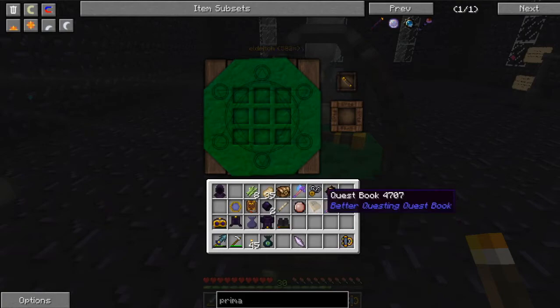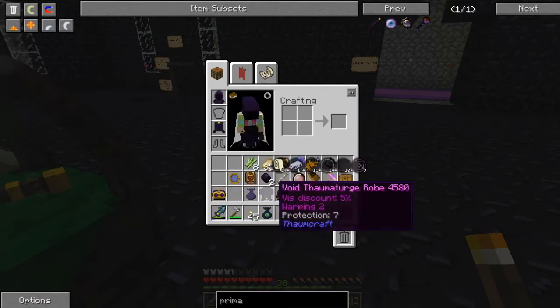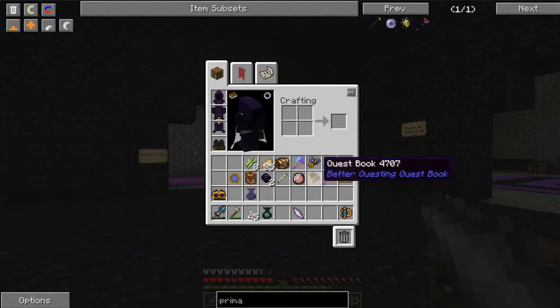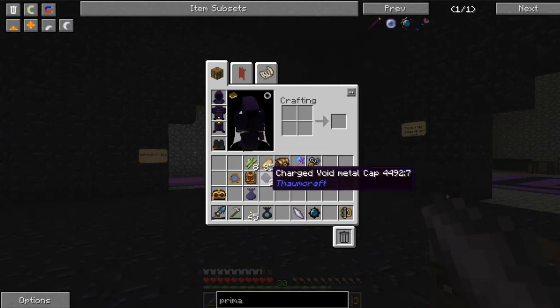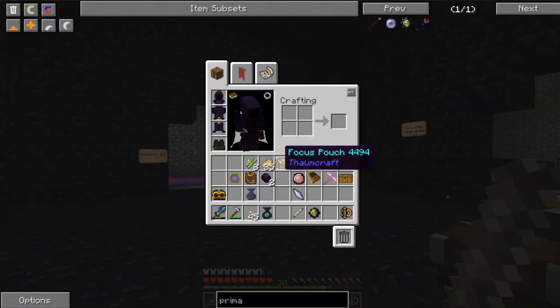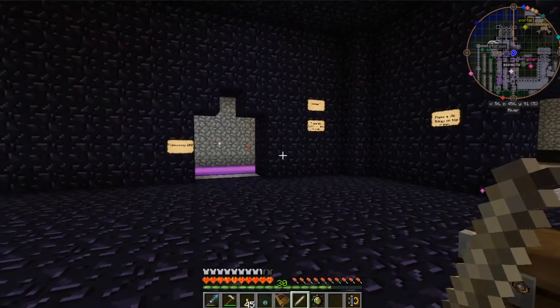Let's go ahead and put our robes and stuff on. I don't know about the boots, because it didn't have us make any boots. I wonder if there's a way to repair that. So we've got the primal charm, and we've got the silverwood rod. What was the other thing we needed? We don't even have our book in our hand. There we go. I may have put it up by accident.